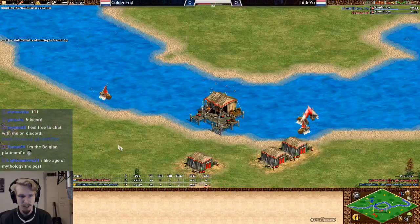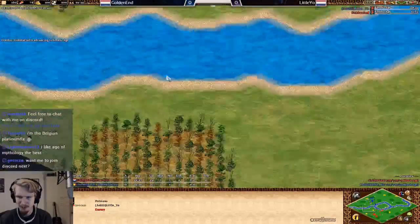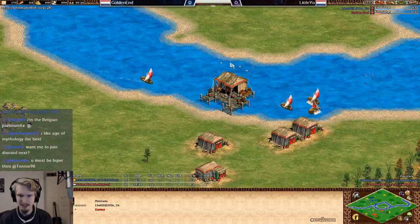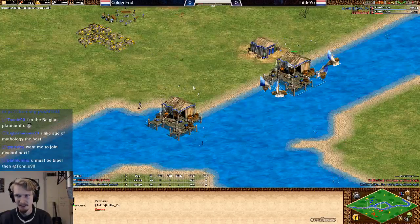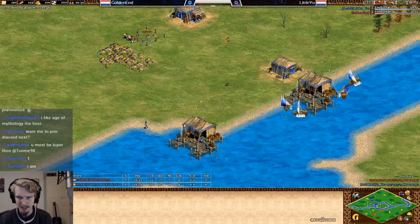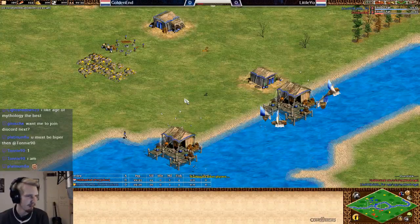I don't know if that's worth it in this case. If you can't get water control on a map like this, you're never going to leave your island. On the other hand, if you go fast castle you can make fire ships right away and deal with the opposing galleys — so it's a risk.